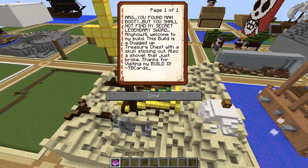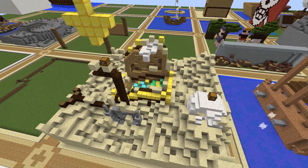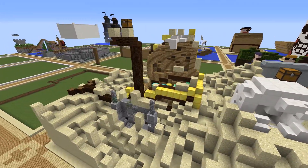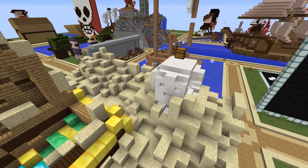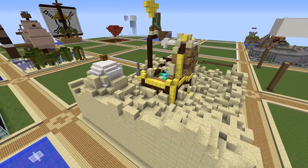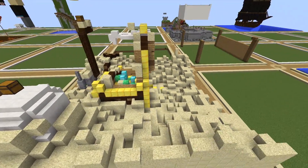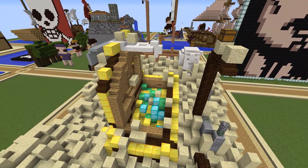This next build is by TB Cards, whose book says: 'Arg, you found my booty! But you shall not find my secret legendary sword! Hi, welcome to my build — this is a dug-up treasure chest with a skull sticking out, also a shovel that just broke. Thanks for visiting!' You can see the chest, the broken shovel, and the skeleton head. A very cool and different approach — kind of a new build and a new builder, so I always like to squeeze those in. Really cool build.